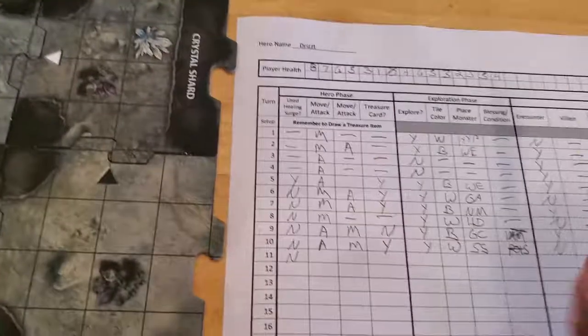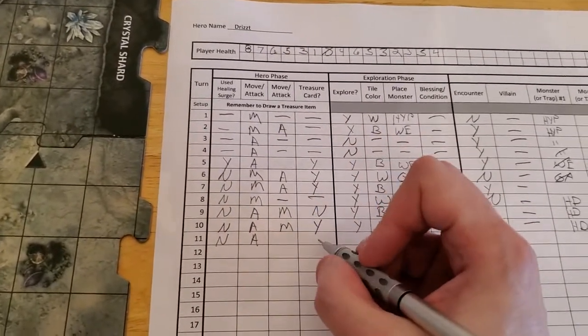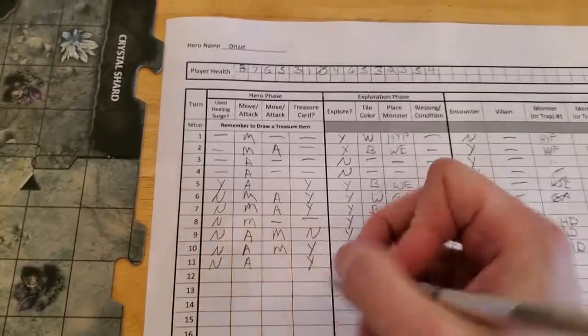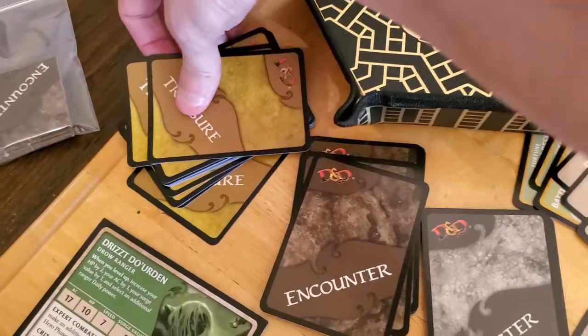So let's start updating — we attacked. We haven't moved yet. We do get a treasure, so let's go ahead and draw that treasure now before we forget. Let me mark off the spider swarm and see what kind of treasure item we get this time.